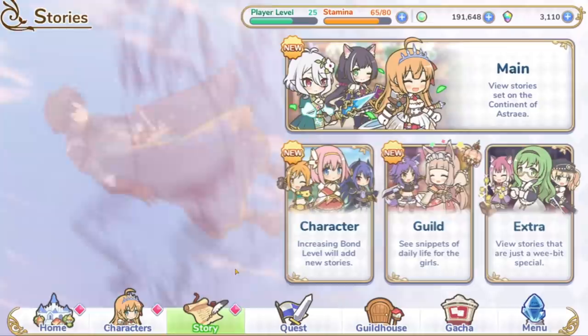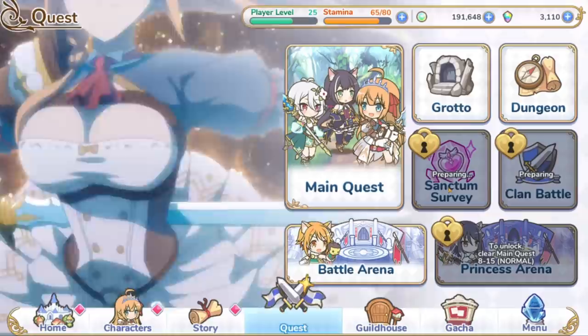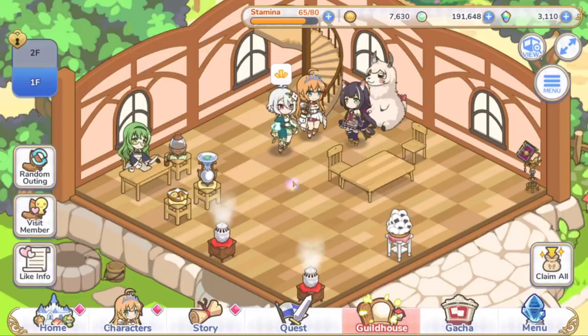So you have tons of story — main story, character story, guild story, extra stories — plus your main story quest, your daily resource grinds, a survival tower, PVP, and whatever these two future gameplay modes are: Clan Battle. Outside of that, there's also a guild house that you can decorate, where all your waifus are going to hang out and chill. Over time your home is also going to generate upgrade materials for your account, such as sweet tickets and mana.